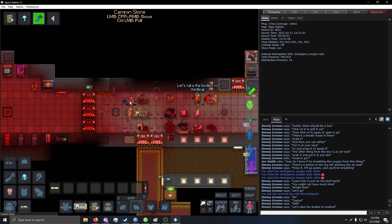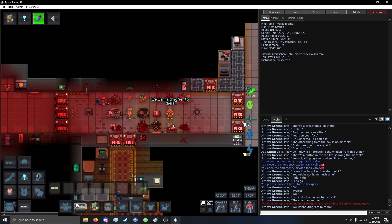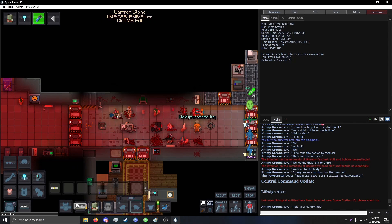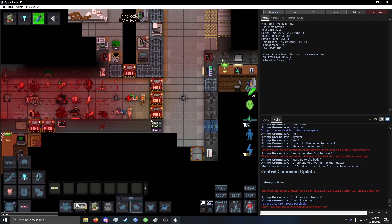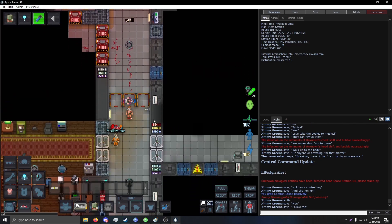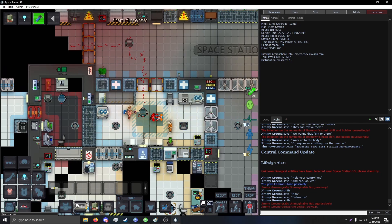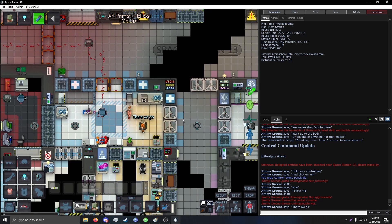Let's take the bodies to medical — they can revive them. We want to drag them. Walk up to the body, or anyone or anything for that matter, hold your control key and then click on them. Now follow me. There we go — they can deal with it.